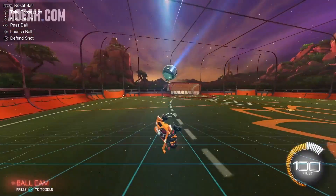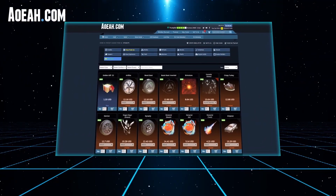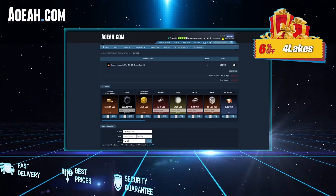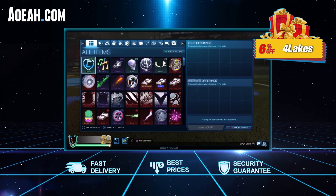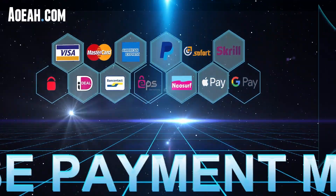If you want a place to buy cheap Rocket League items, make sure you head over to aowa.com. They offer fast delivery, the best prices, and a security guarantee. Use my coupon code 'four legs' for six percent off every single purchase.